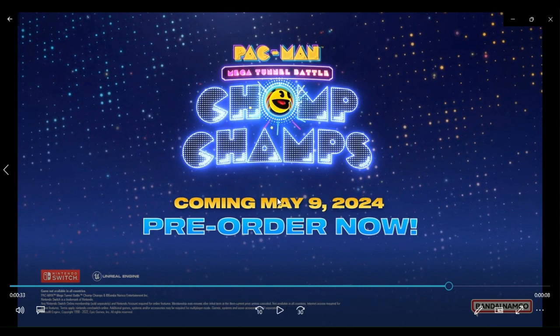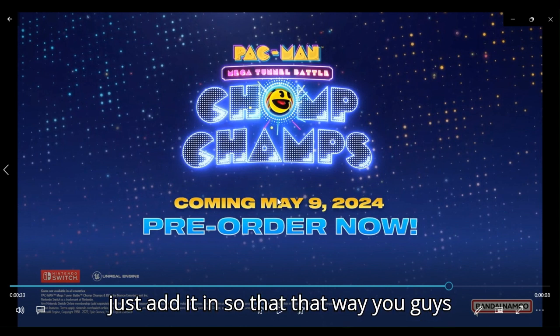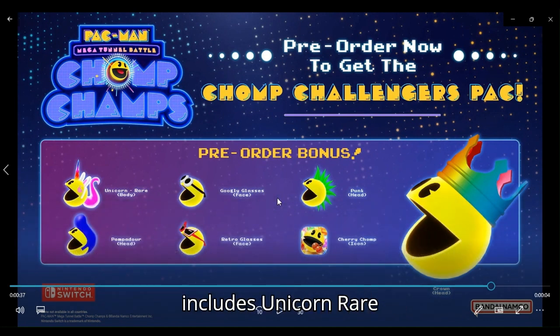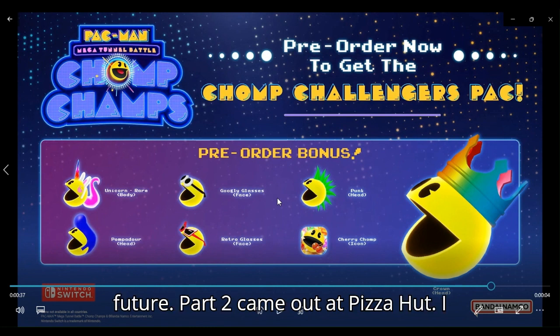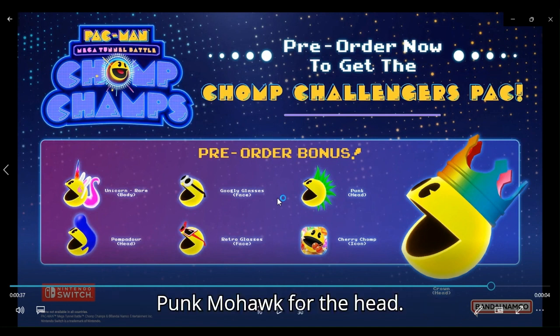And again, this is — I'm not being paid by Bandai Namco to say that. I figured I'd just add it in so you guys know what it says. Oh, and if you pre-order now, you get the Chomp Challenger's Pack, which includes: Unicorn Rare body, Pompadour for the head, Googling Glasses for the face, Retro Glasses for the face — kind of look like the Solar Shades they offered when Back to the Future Part 2 came out at Pizza Hut. Poke Mohawk for the head, a Cherry Chomp icon, and the Crown for the head.